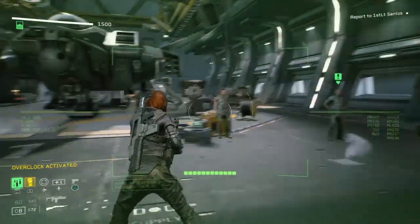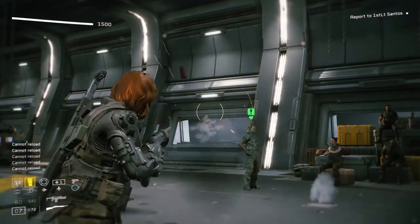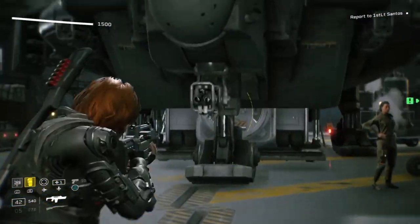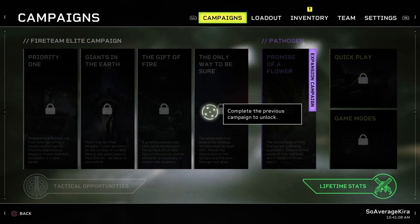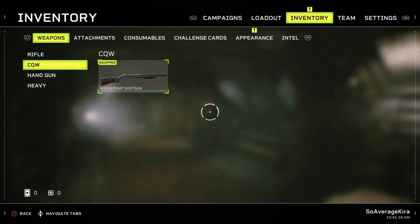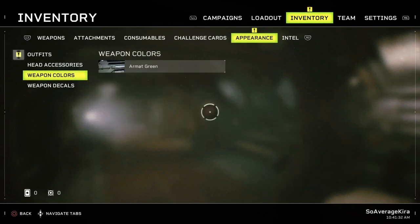Looking at the weapons: we've got the M4-182 pulse rifle, the M3-73 pump shotgun, a handgun - there's a magnum, which I like - and the smart gun, which looks like you'd jack a car up with it. That's pretty awesome. There are attachments, consumables, challenge cards, and outfits. We have class options: demolisher, gunner, lancer. There's a lot you can do here.